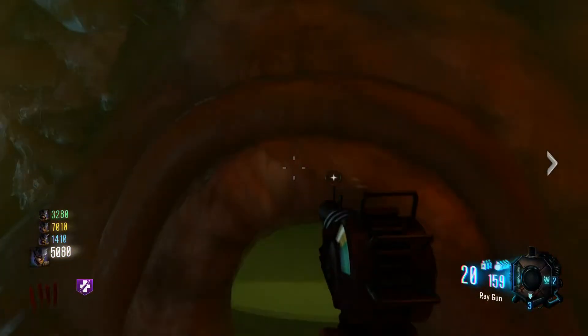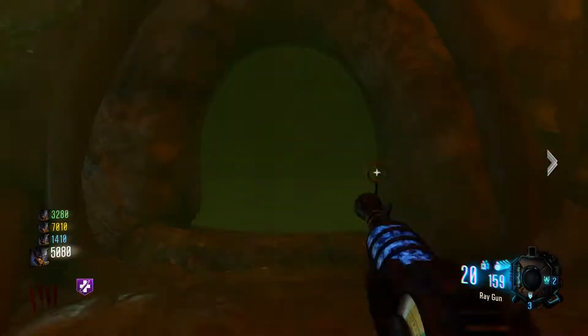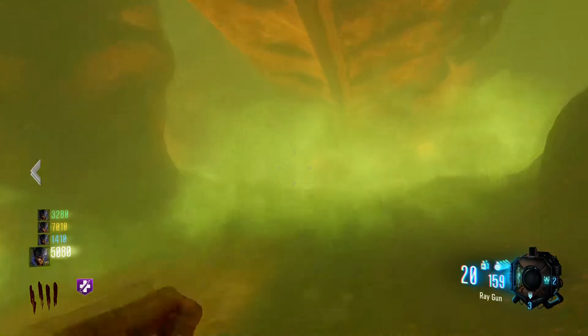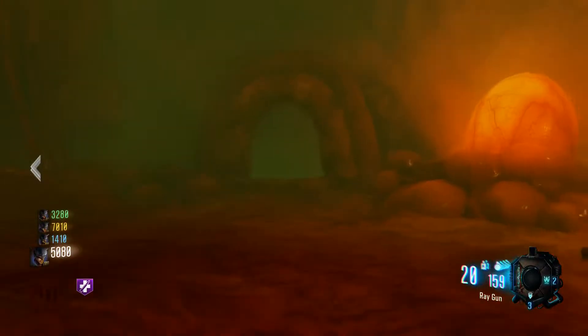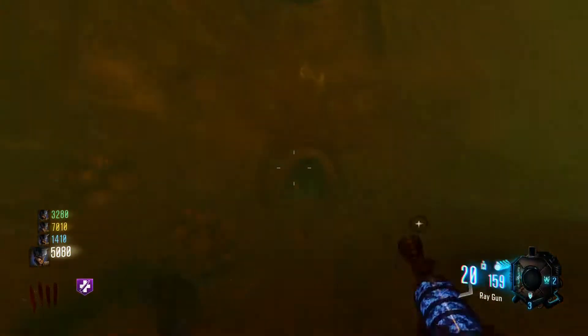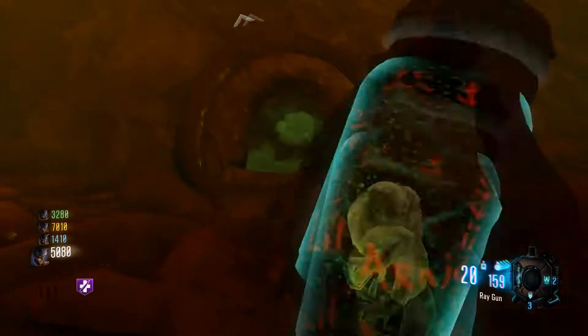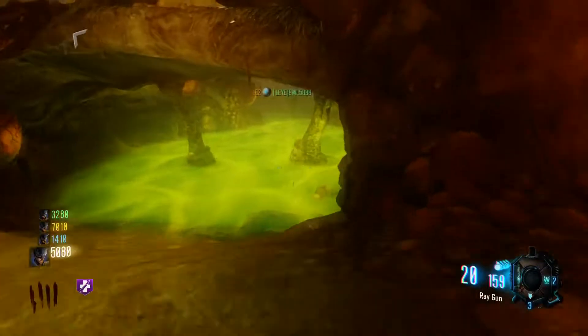Here are the final three — the ventricles. Right over by Pack-a-Punch, start by the exit and toss one in here, then go straight across from the Pack and toss this one down, and the third and final is up top on the final catwalk. This will spawn your three purple-headed Margwas — kill those three Margwas.